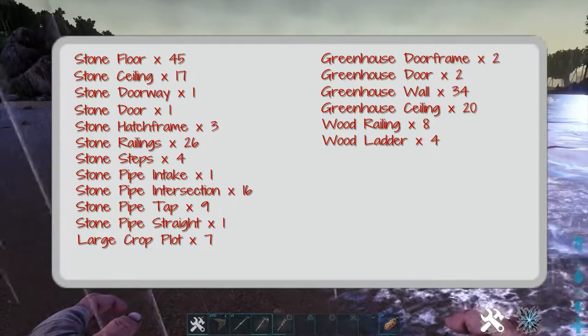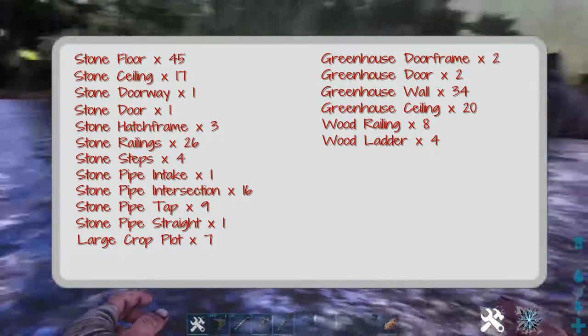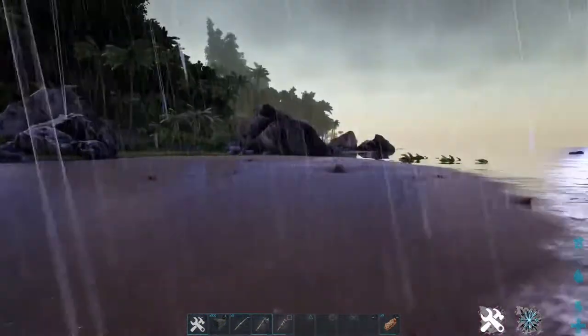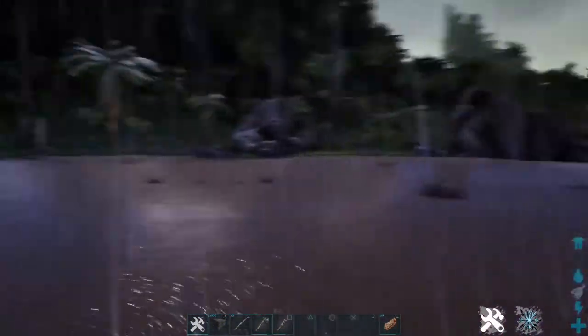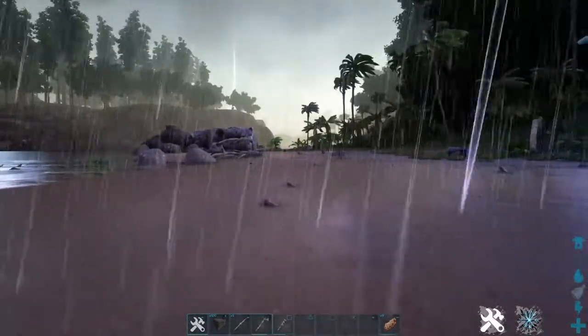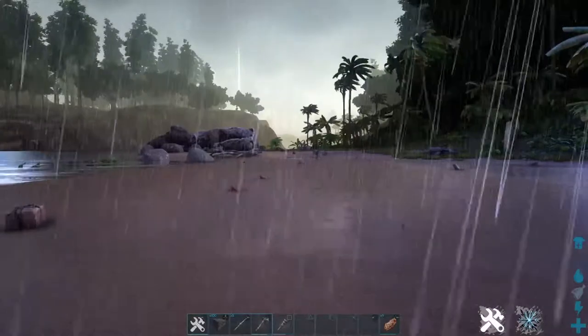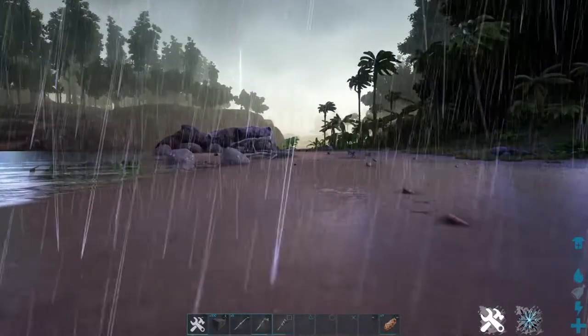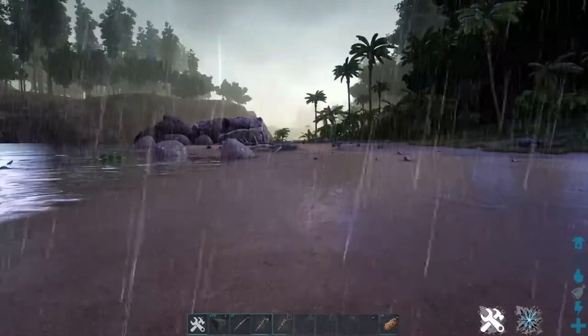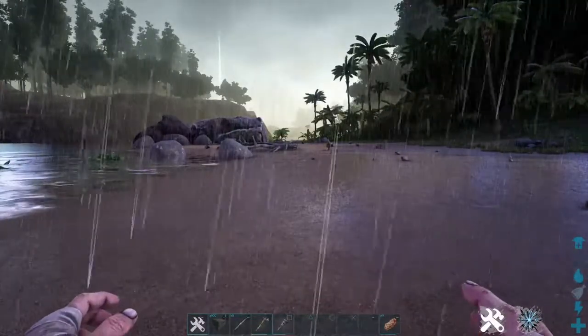That's a destruction tool, a select, or a blink tool. You don't actually have to worry about that because I'm not going to use any fly commands or anything. I want to show this as normal as possible. I've selected an area that's big enough to contain the build and I've got a hundred of all of the different items. You're not going to need all of those, so don't worry about crafting that many.